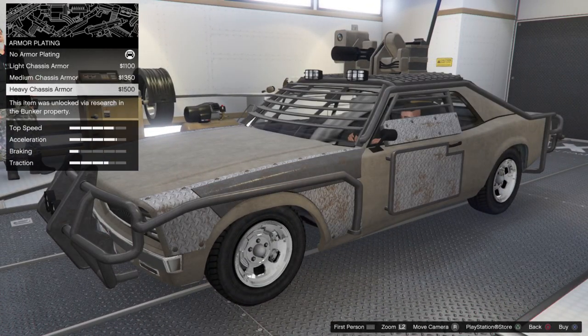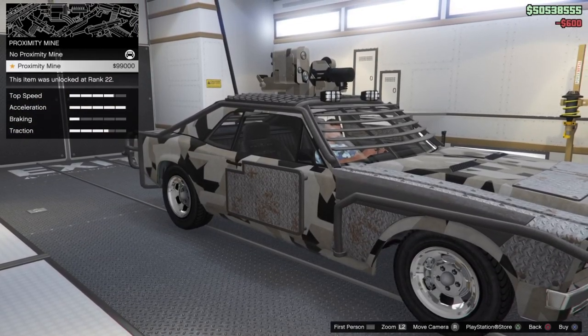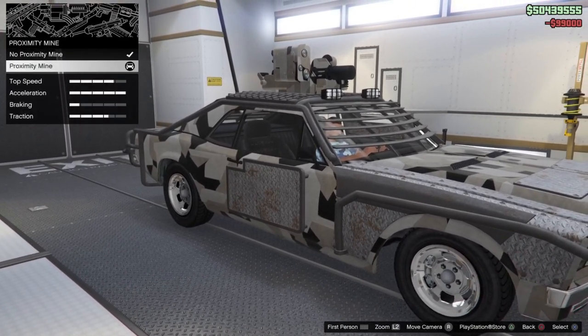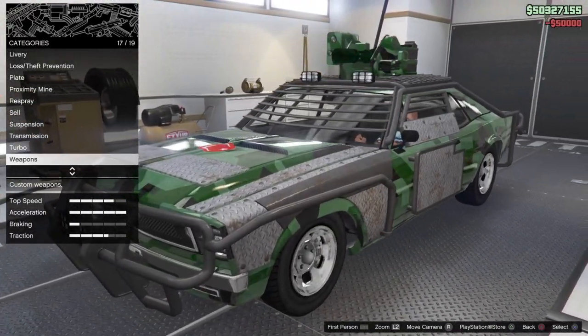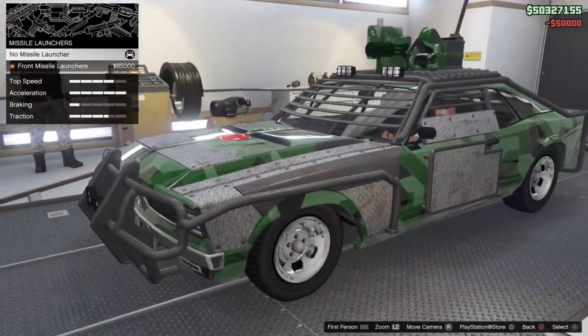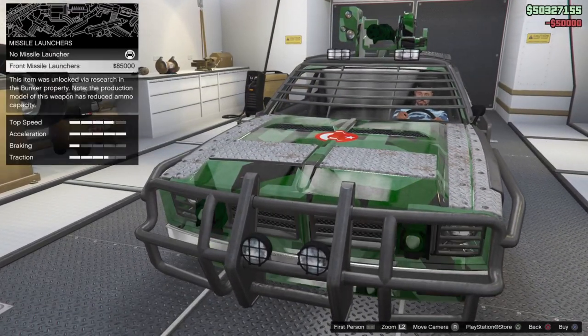The things you can customize include the armor plating, though it doesn't really have much use. You can also put proximity mines on it so you can drop them behind you, similar to the Dune FAV. There are also the regular options like engine upgrades and all of that. The most important option is the weapons — there are three types of weapons you can put on it.